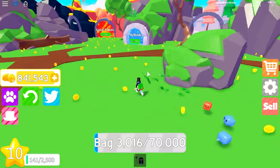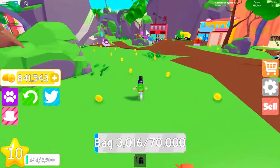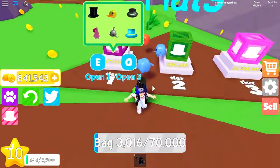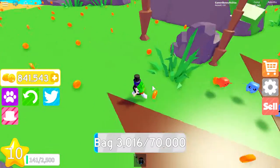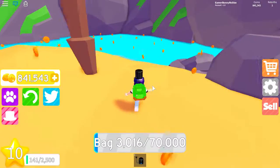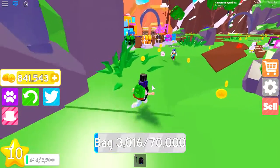I'm gonna show you the areas — there are hats here too, this is where I got them. The first area is the beach area where the coins are orange, it's super duper cool and there's like water over here.